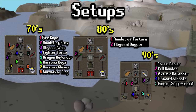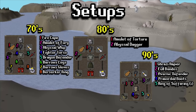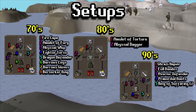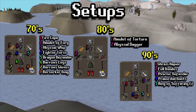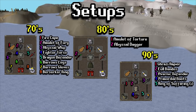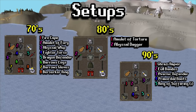For the setups we have a level 70 setup, an 80 setup, and a 90 setup which is realistically close to a max setup. For the 70 setup, it has everything labeled there if you need to get into the details. It's a pretty decent setup if you're in the 70s. If you have a Dragon Scimitar or something, you can come with that — don't need a whip. Maybe throw in a glory instead of a fury, that's fine.